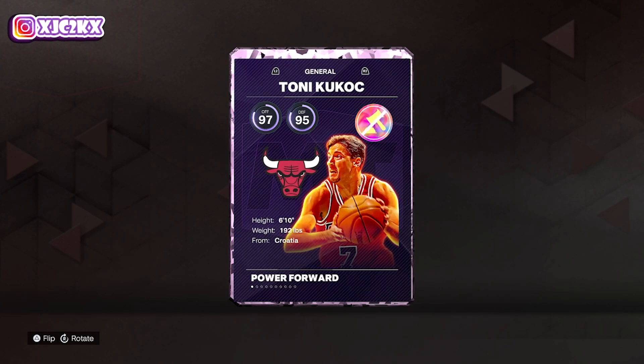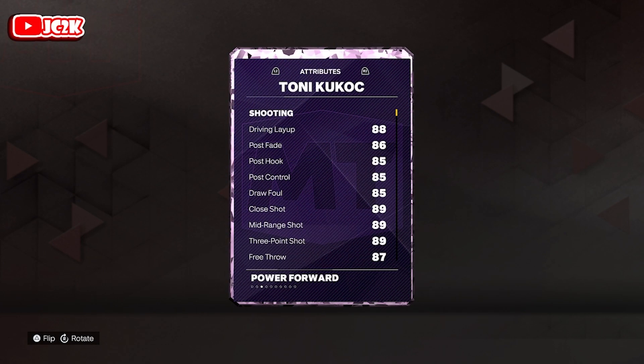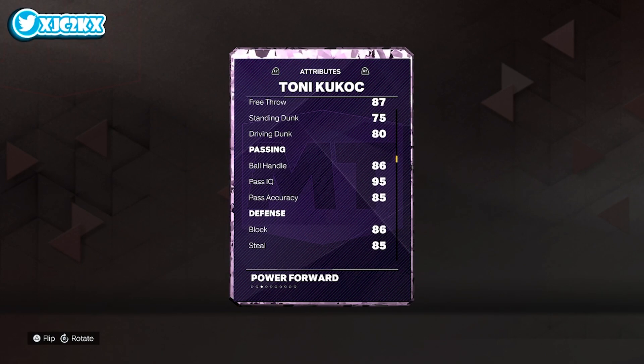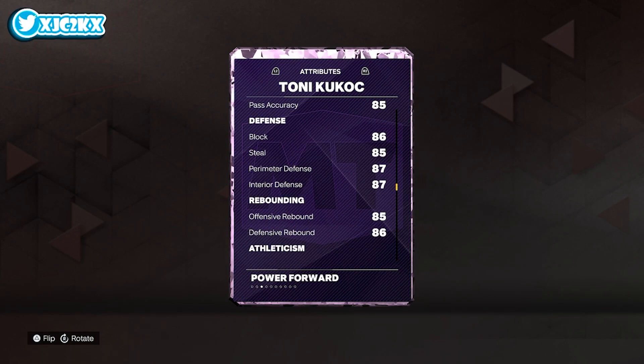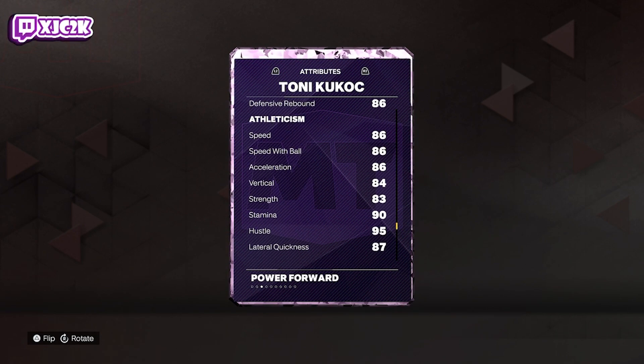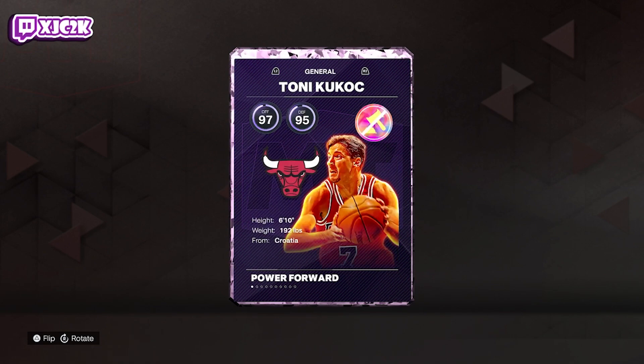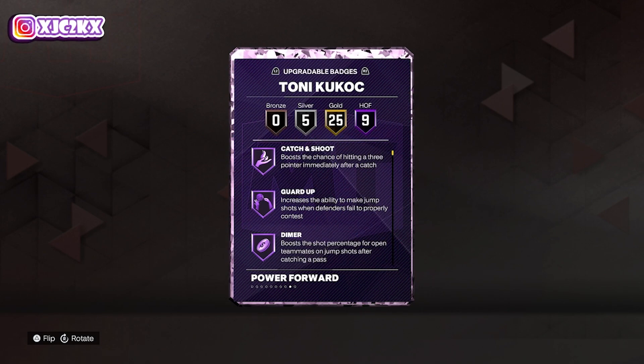Let's check out what Kukoc is looking like: 97 offense, 95 defense, 88 driving layups, decent post game, 89 three-ball, 89 mid-range, 80 driving dunk, 86 ball handle, 86 block, 87 perimeter and interior defense, good rebounder, 86 speed with ball, and 87 lateral. Pretty much all his stats are mid to high 80s — nothing in the 90s but nothing below 80 either.